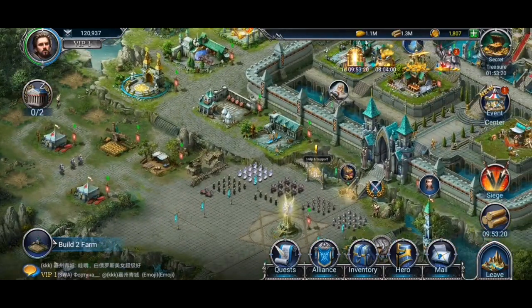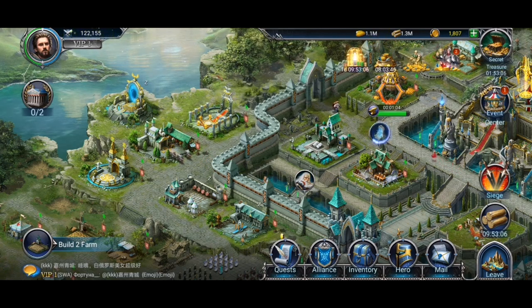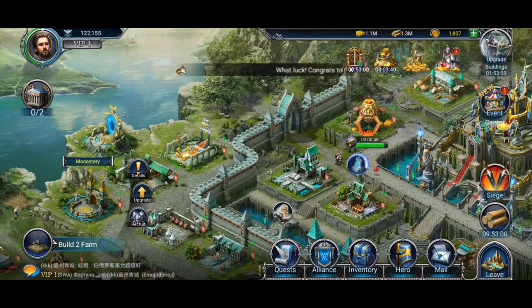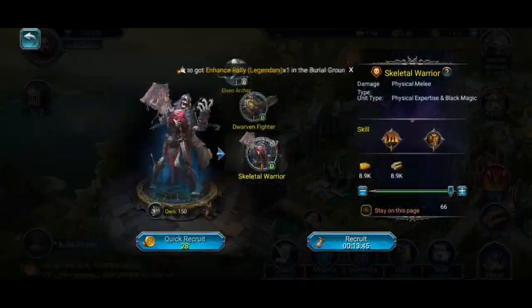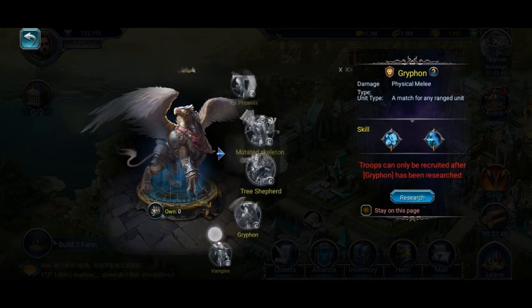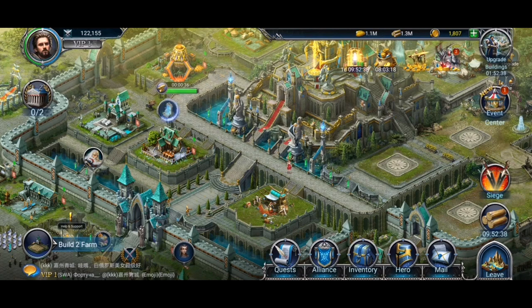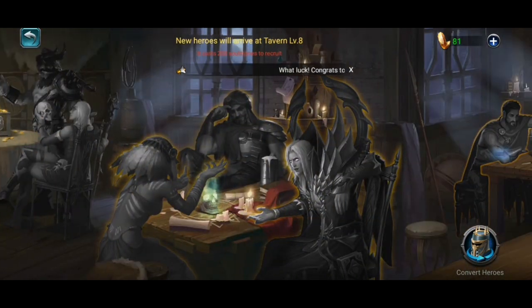Another approach you may not see in other simulator games is that troops have designated buildings where you can recruit them, just like in Heroes of Might and Magic. For example, you recruit knights in the monastery, priestesses elsewhere, and skeletal warriors, dwarven fighters, vampires, and other otherworldly troops from the void gate. And just like in Heroes of Might and Magic, you have a tavern where you can find and hire new heroes.